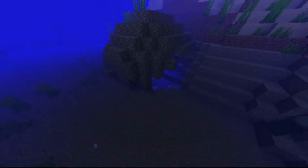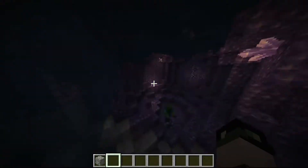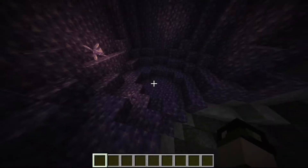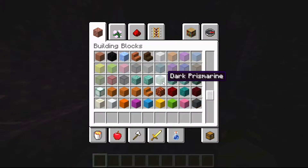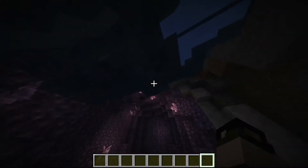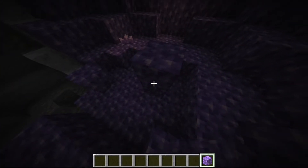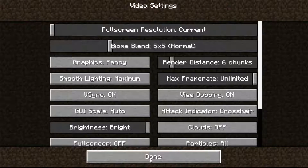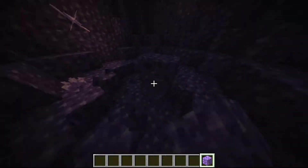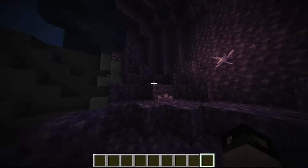Next we'll be exploring amethyst geodes, where amethysts can be found. The layers surrounding the amethysts are tuff and calcite - a new white block and a stone-ish block. Those textures mix well with diorite, andesite, gravel, and cobblestone. This is the block of amethyst, and it makes the best noise ever - even when you walk on it, it's like a little twinkle.